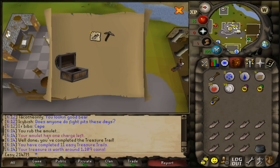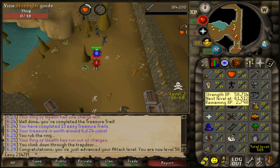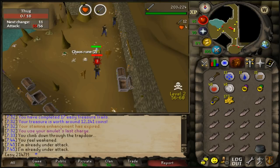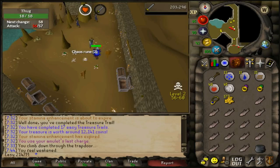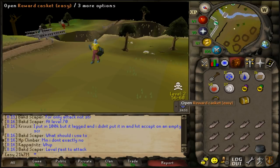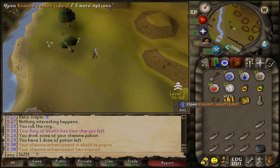Just missed a level but hit 56 attack. Grinding toward 58 so we can quest up to 60 for the dragon scimitar. Easy clues have been great — 1.5k off one of them. We've done seven more clues and just hit 57 attack. Trying three more clues since the loot hasn't been satisfying. Cracked open the 18th clue in the wilderness and got a wooden shield (g) worth about 108k — best clue so far.